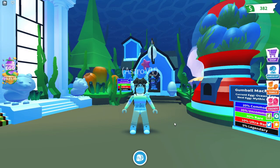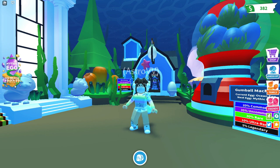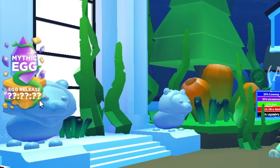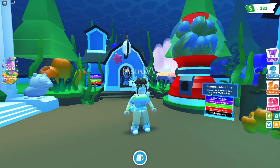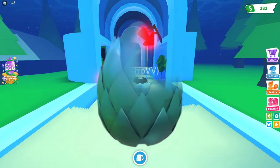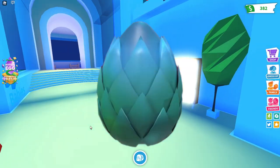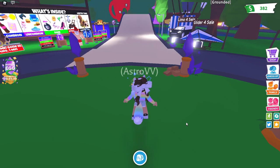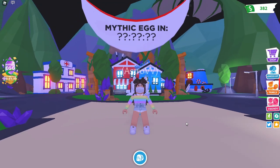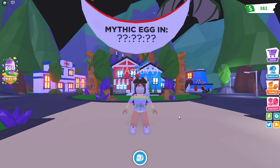Most of you probably know that the Mythic Egg is currently almost here. We still don't know when it will release though, because all it says is question marks for the date. But it is definitely confirmed, because right here it says 'next egg: Mythic Egg.' I am so excited! We also have confirmation of what the egg looks like, which I will put on screen right now. And we also have about three confirmed pets coming soon, so I will put those on the screen as well. But I am showing you guys how to prepare for the Mythic Egg today, so let's get started!